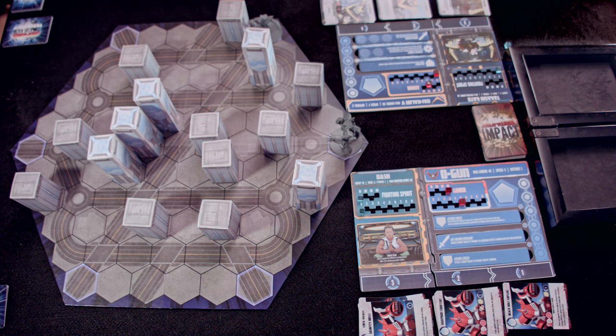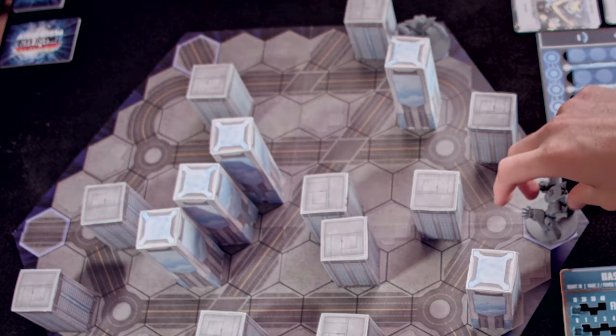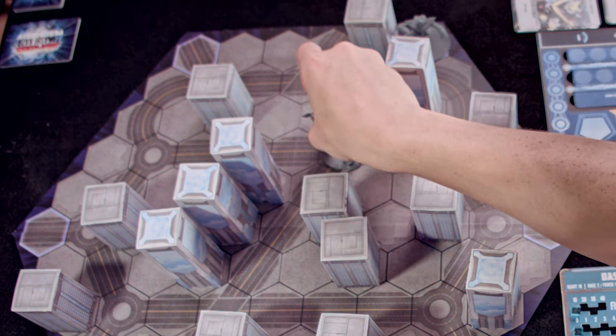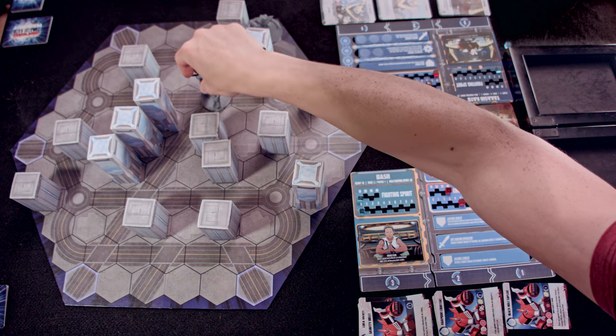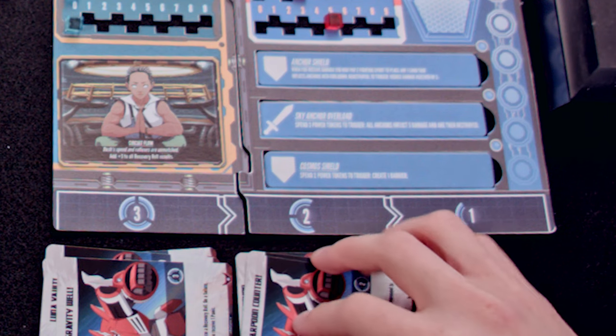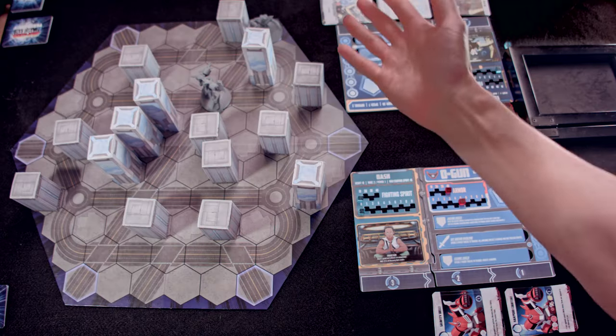Unlike you, I do not have a cooldown zero card, so I have nothing starting in my hand right now. But I'm going to close the gap. I've got a speed of five, so let's get in this intersection. One, two, three, four, five. I'm going to end my turn, so it goes to the cooldown phase. Black Hole Suplex goes in my hand; everything else moves right one cooldown slot. It is your turn.